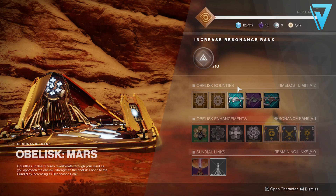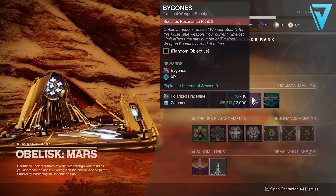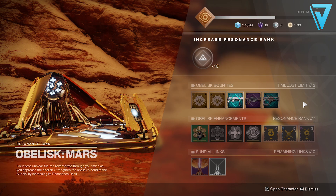Now if we hop back to the obelisk itself, as you can see we have Martyr's Retribution here, the special weapon. And as we level this up, we will have access to Bygones and Line in the Sand. So you can have this glitch work even with just the one obelisk. From here, we just need to jump into the Sundial activity.